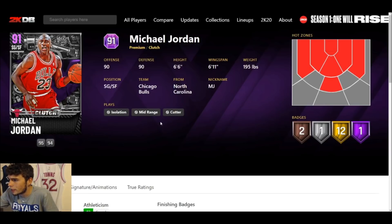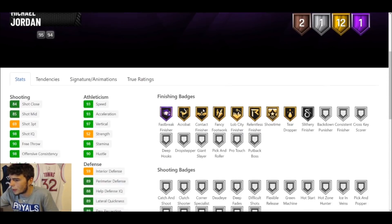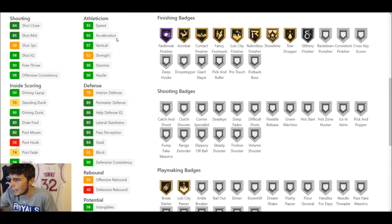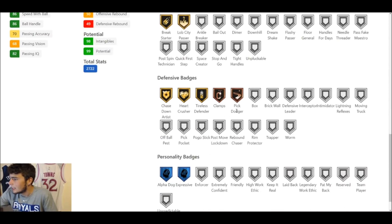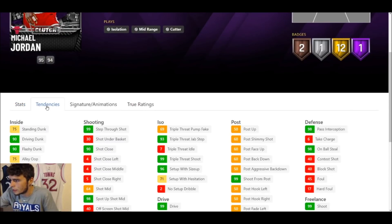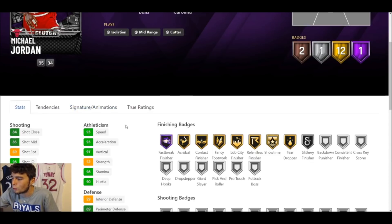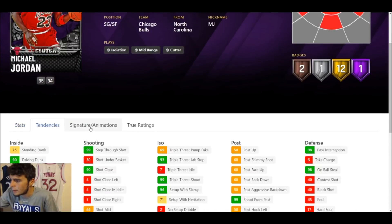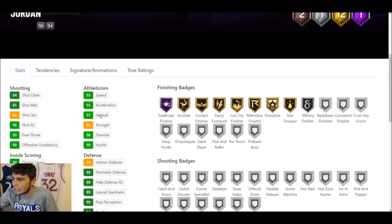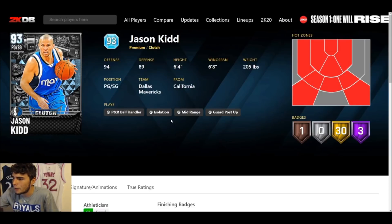Hopping into Michael Jordan — 91 overall Amethyst. One Hall of Fame badge, 12 gold, one silver, two bronze. 69 three-ball hurts him, but he has incredible defensive stats — 93 speed, 89 lateral quickness. If you apply some badges he's going to be good. His on-ball steal tendency is a 98 — that's going to be ridiculous. If you upgrade Clamps to at least gold, he's going to be one of the top defenders in NBA 2K21 MyTeam.